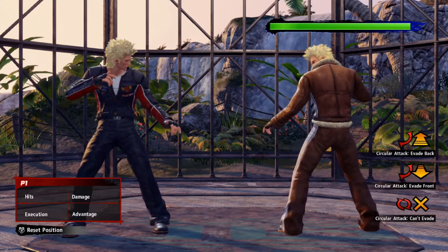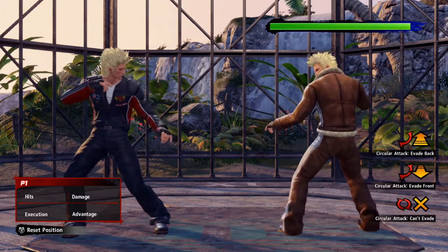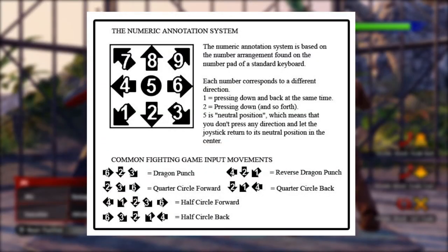Quickly before the video starts — if you don't know the annotation system I use for combos and moves, it's on screen right now. It's the basic anime fighting style of annotations using the numpad 1 through 9 system, which makes it a lot easier to show the specific direction of each move.